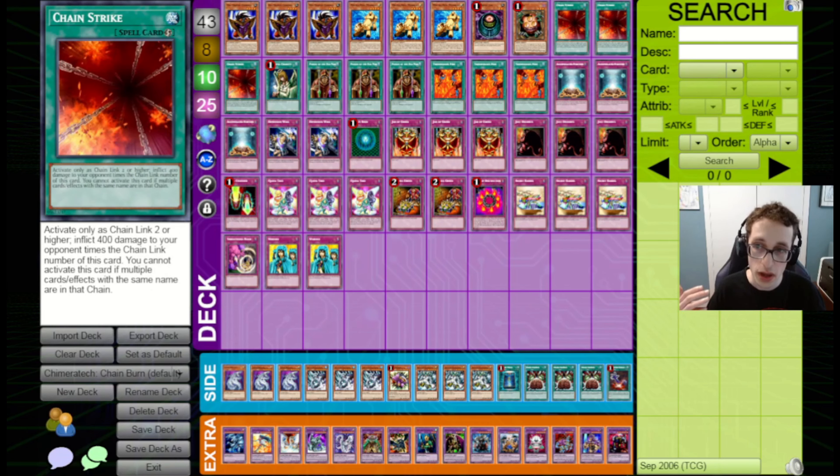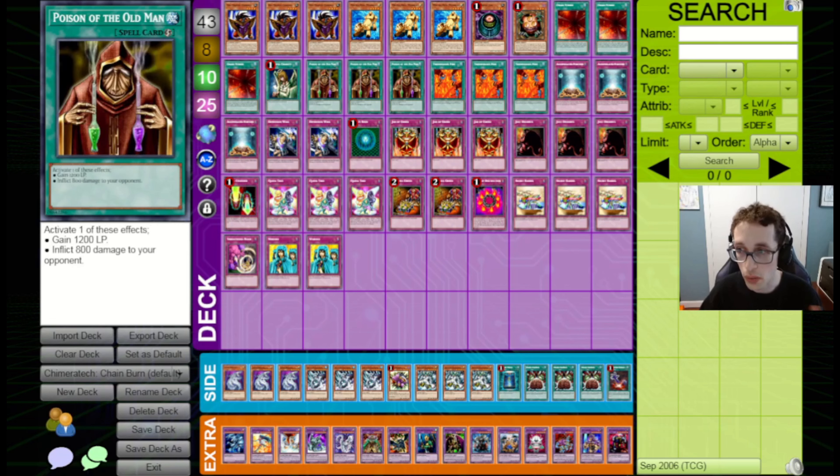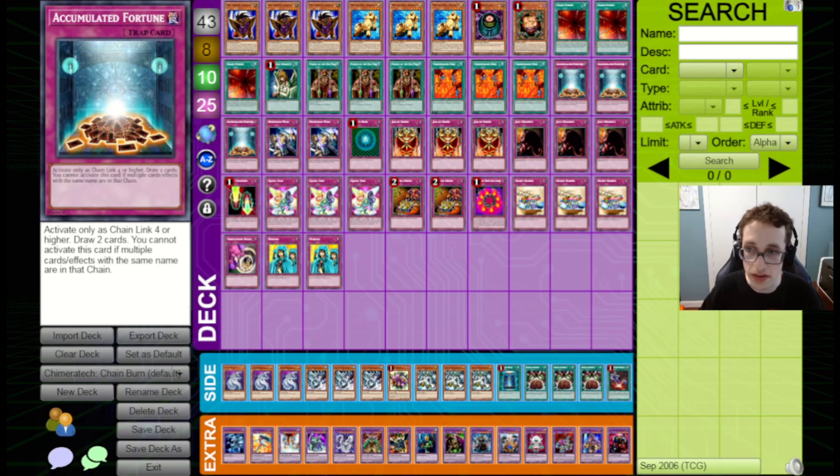For the spells, we've got Triple Chain Strike — this is what you're trying to build to. You're trying to build big chain links and then activate a Chain Strike to finish off your opponent. We've got a Graceful Charity to dig deeper into our deck, and Triple Poison of the Old Man to either deal burn or gain life. Poison of the Old Man is a chain link in your chain, so if you activate a Chain Strike on top of it, they'll be dealing effectively 1,200 damage. It's Triple Tremendous Fire because this deals 1,000 and can also be the start of your chain. We've got Triple Accumulated Fortune — that benefits from building up chains, and then you draw two cards off it.